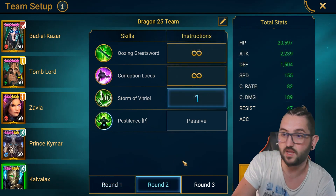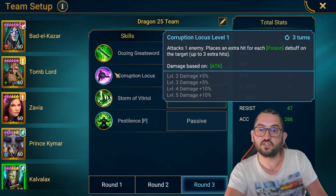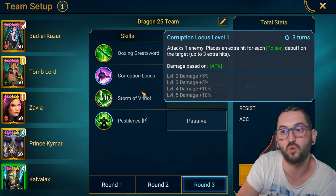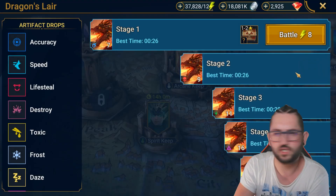As you saw, Calvallax did a little bit of damage. On the second wave, same thing; on the third wave I stopped his second skill because it does a lot of animations and just slows things down — that's not something you'd want. So that's the rotation.